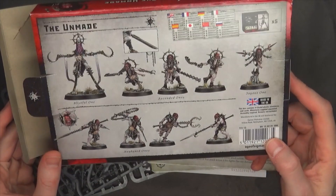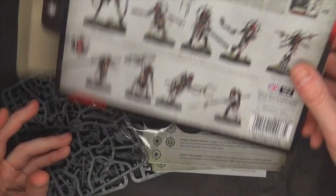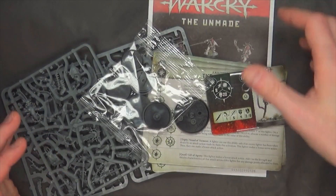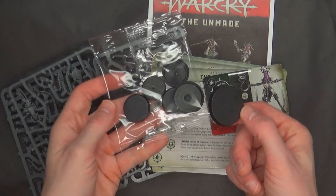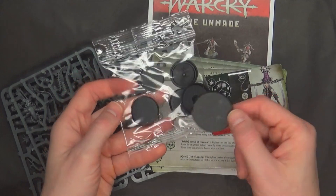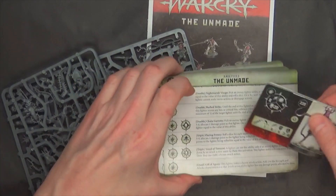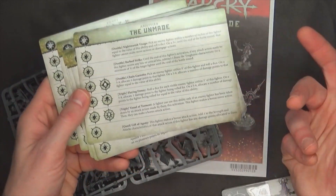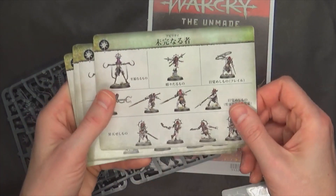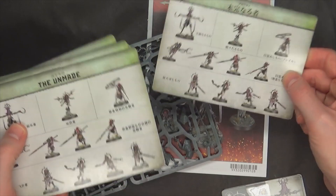There are nine models in this warband, and I think that's the one that sticks in everybody's psyche. They look great. If you're really into chaos — Mark of the Beast and all that — this might be the warband for you. It comes with some bases, a lot of different size bases, the abilities cards and fighter cards — remember they come in each language, so you really only need the one that pertains to you.